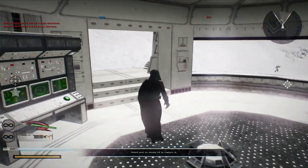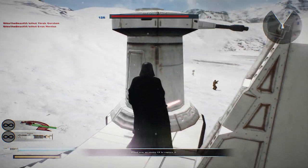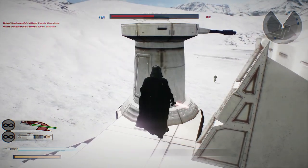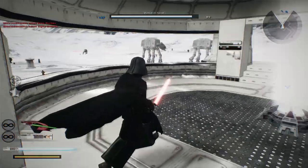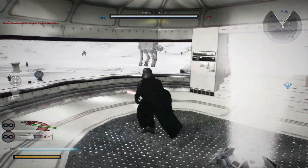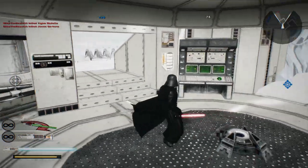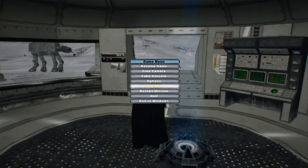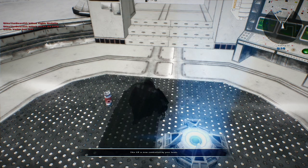We're taking this back. Let's just destroy this turret first, because one less turret means less to shoot at our big vehicles. A command post for the Empire. I didn't know that meant victory.